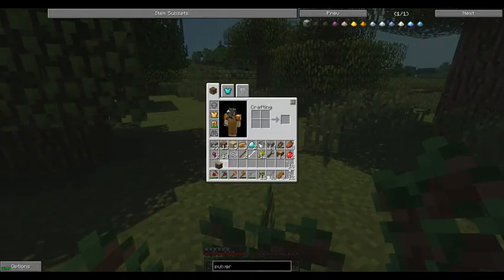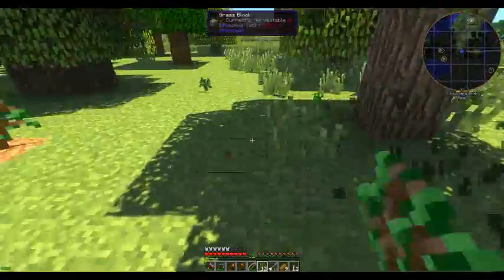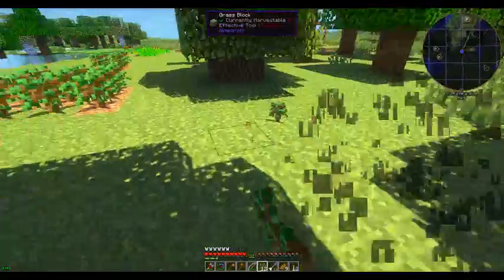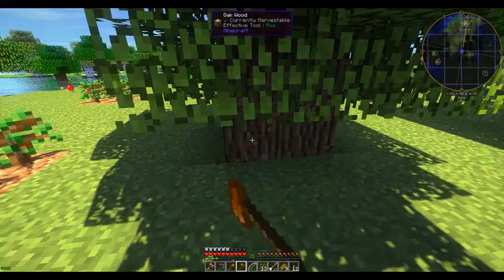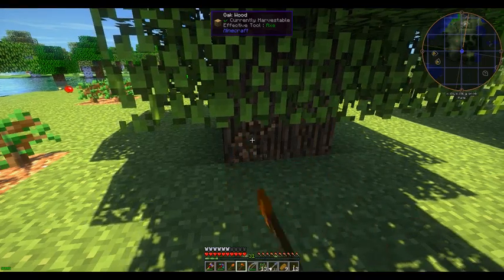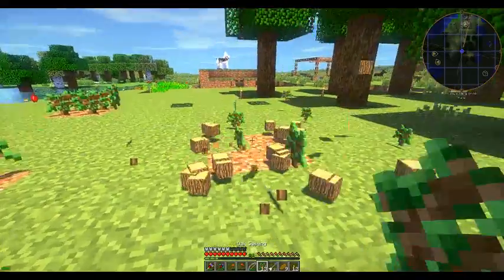That's a stack and a bit. Get rid of all this grass that's just in the way. It's a pretty cool thing about these oak wood trees — they can grow to be really, really big. All you do is you just cluster the saplings together.